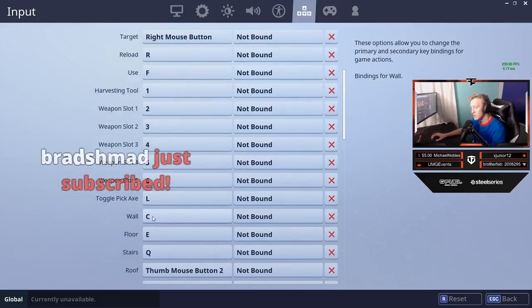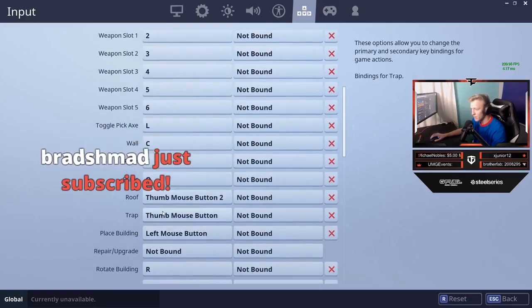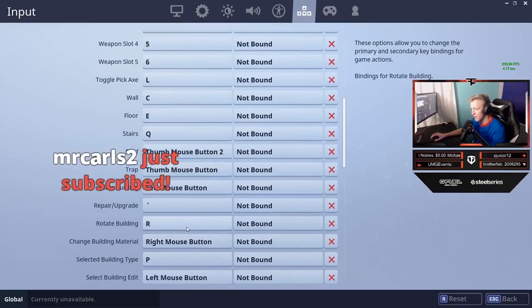My wall is on C, my floor I changed from F to E, my stairs I changed from V to Q. My roof and trap are the same, rotate building the same, repair and upgrade should be bound to those — that's what it's been.